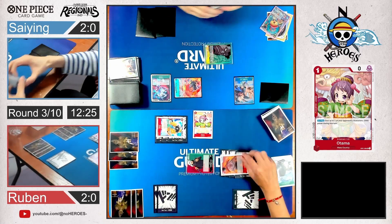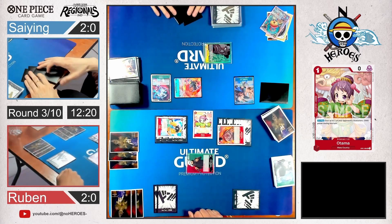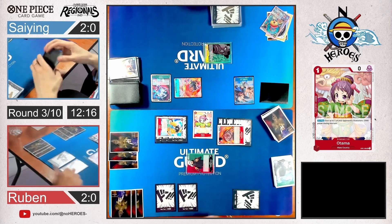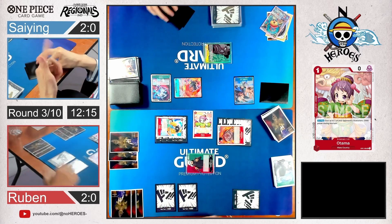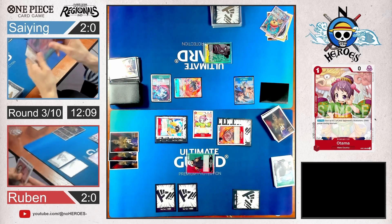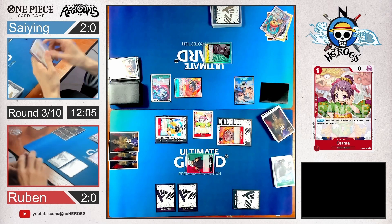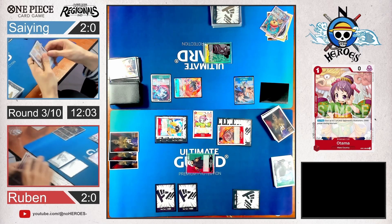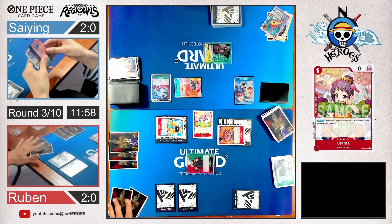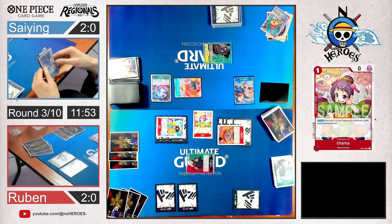Goes for Okiku — pretty good choice, clearing the board. He's attacking with Dadan as well. He's baiting with 2 Dons open — for Radical Beam maybe. But I guess no, just character cards — he's just baiting. That's good. Makino is a 2k counter, so that could save something for him — at least save him one turn.